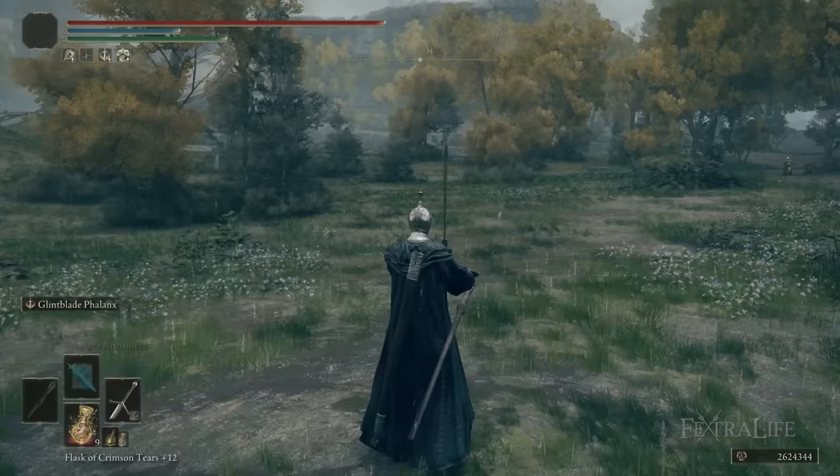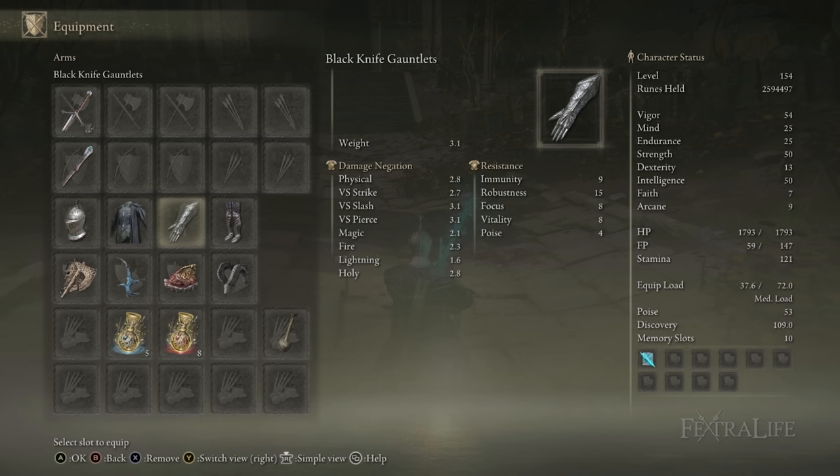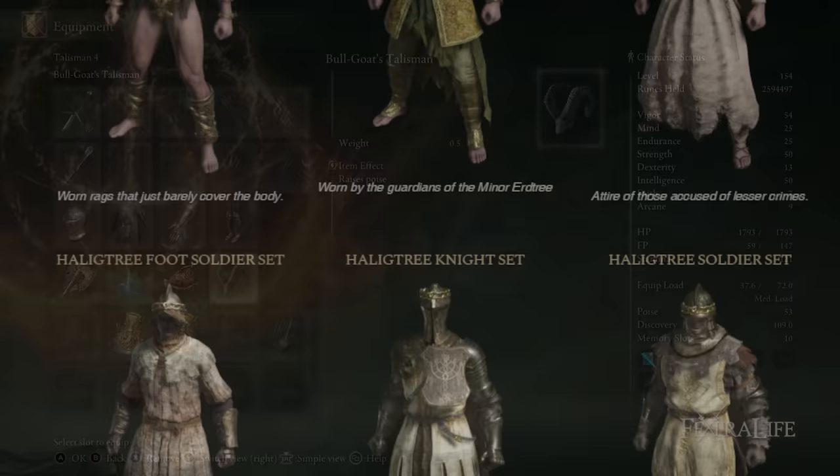When it comes to armor, I have a mix of different pieces: the Carian Knight helm, the Blue Silver Mail for my chest, and Black Knife gauntlets and leggings to round out the look. It doesn't really matter which armor set you're using. I'm using the Bull-Goat's Talisman to give me 51 poise, but if you want to use a heavier armor set and free up that talisman slot, you absolutely can.